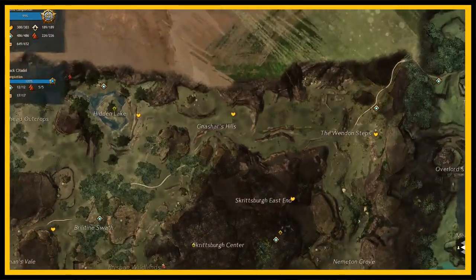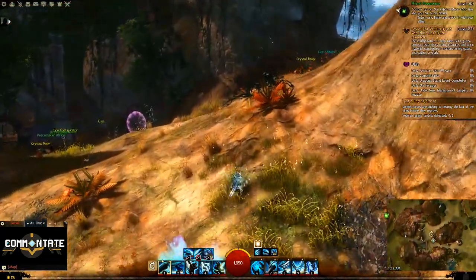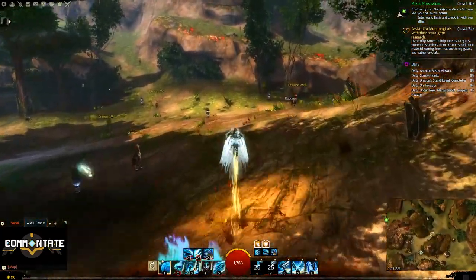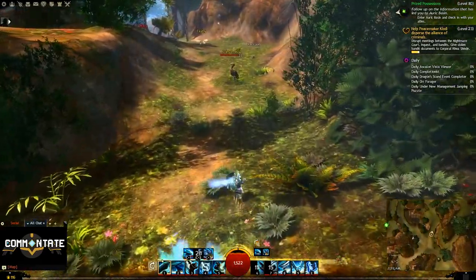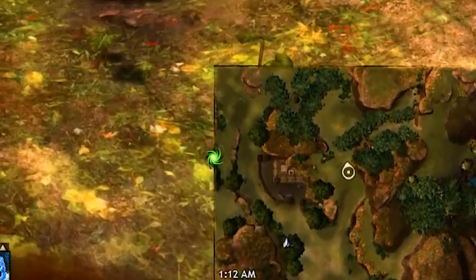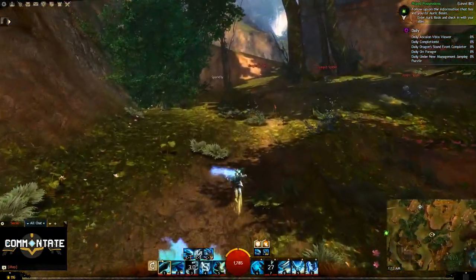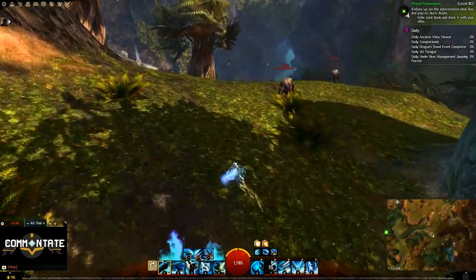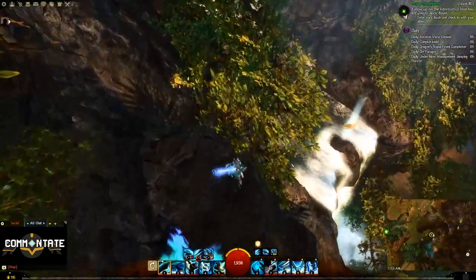Next up, head over to the Brillatine Waypoint. Head northeast from the waypoint and keep heading north until you reach a spot on your minimap that looks like it's covered in trees but it's actually a path. You'll eventually see a pool of water with a waterfall. Atop the waterfall you'll see a vista and just beyond that your goggles.